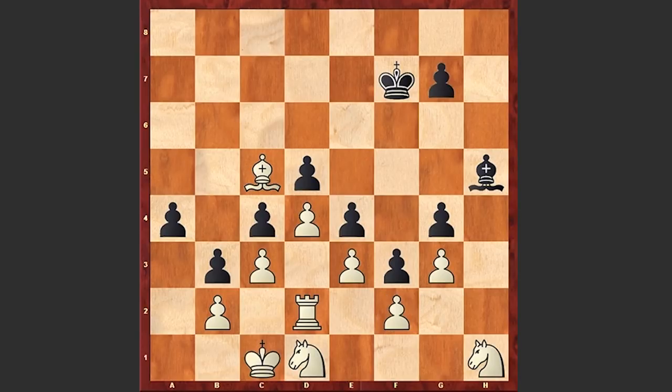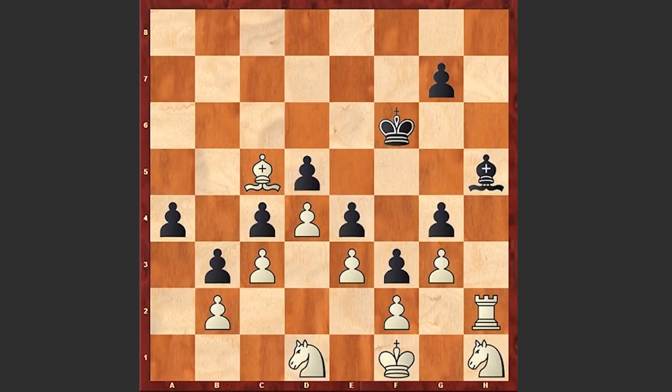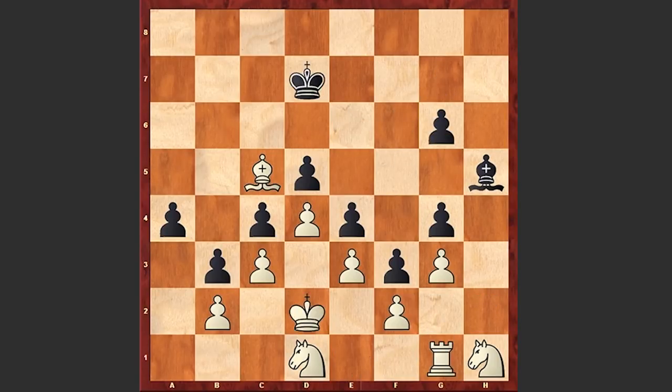But instead of playing Re2, white plays first Rd2, Ke6, and now Rd3 — a very cunning idea by white. Kf7, Kd2, Ke6, Ke1, Kf7, Rd2, Ke6. With the help of the king, the white rook is being transported to h2 square. The idea is now white is forcing black to play g6. And now again the white rook goes back — this time the idea is to force black to play g5, to weaken the H file.